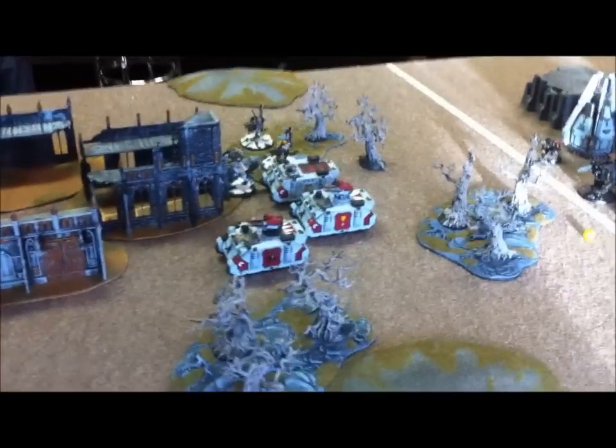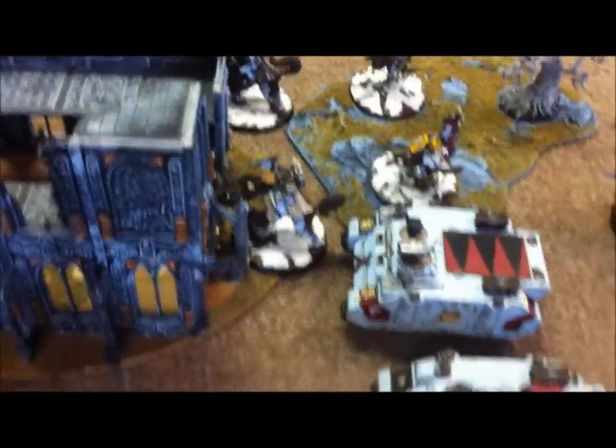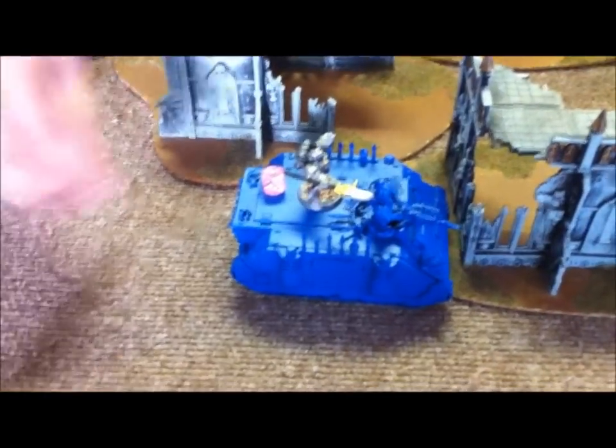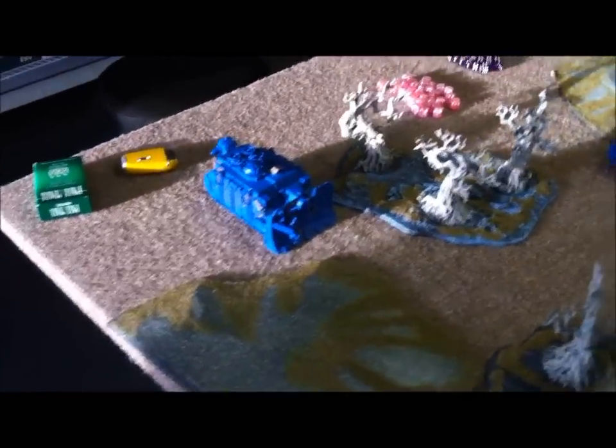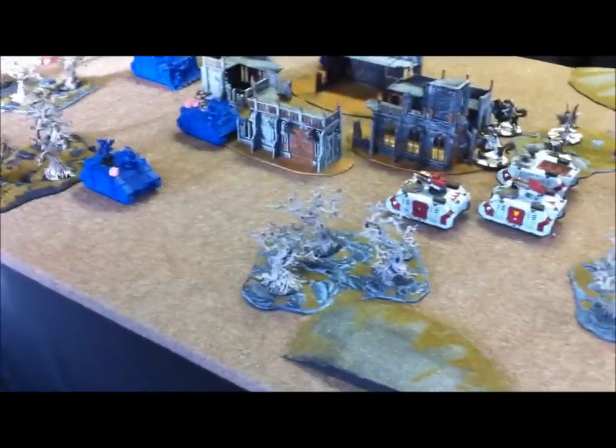It's kind of a balanced Space Wolf list. I've got two Razorbacks — one has a Wolf Guard with a Wolf Claw, the other Rhino has the Power Fist guy. We got four Thunder Wolves: one's Wolf Lord, one's Battle Leader, and we got R-Jack in the Drop Pod with a Dreadnought. The Chaos side has a Lash Sorcerer, Karn, a Vindicator in the middle, and another Rhino with Zech guys. The Vindicator in the back is actually a Predator with Sponsons. All he's got is one Drop Pod in reserve after we decide which comes in. It's a kill points mission — pretty straightforward.